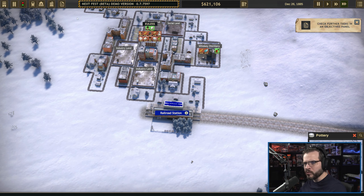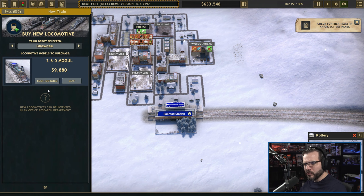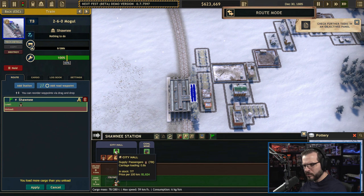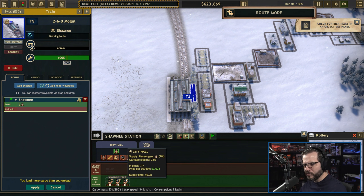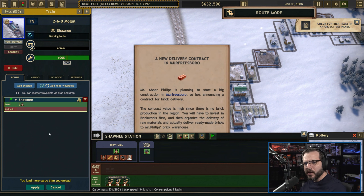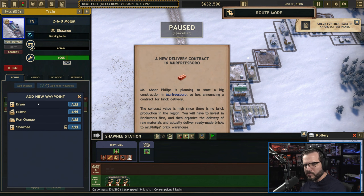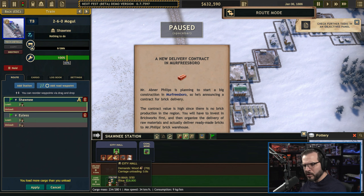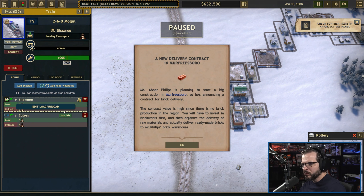I kind of want two more trains. I want to get some passengers rolling right away. This train is going to go from Shawnee and we're going to add some passengers — we can add a whole three passenger cars. There's some cool maintenance options: we can maintain them or have them percent-based. We're going to go to Eulis, unload passengers, reload passengers, and come back up here and unload passengers again. Apply that and let it roll.